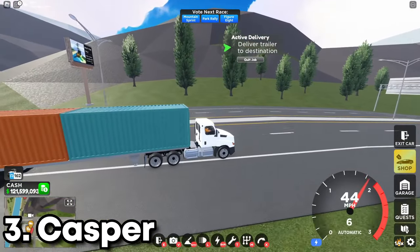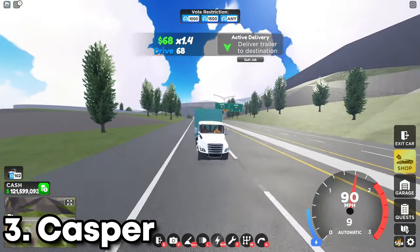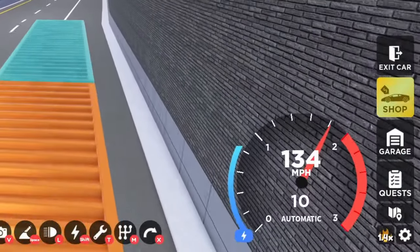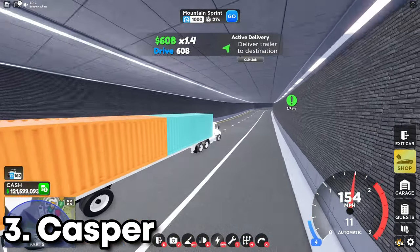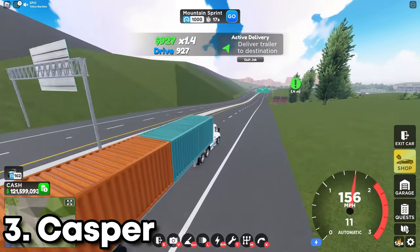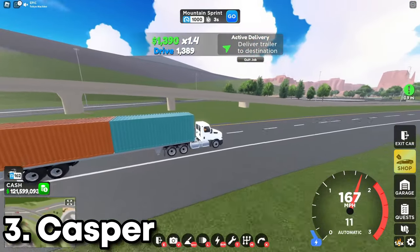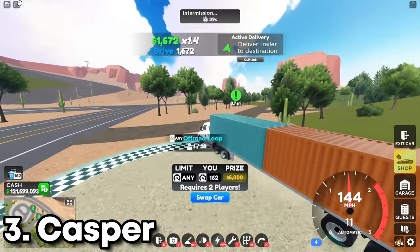Next is the Casper — the normal Casper — which is about 150,000 in the shop. It's the cheapest truck available but also the worst. It's absolutely slow: low top speed, low handling, and the acceleration isn't even worth discussing. It's already struggling at 130 miles per hour while the Fulie and the Scallop do around 300. If you want a truck, just don't use this. Invest more cash into the Scallop or the Fulie — they're much faster for grinding cash, especially if you're saving up for expensive cars like the Jesco.